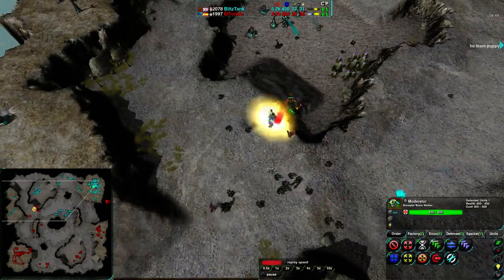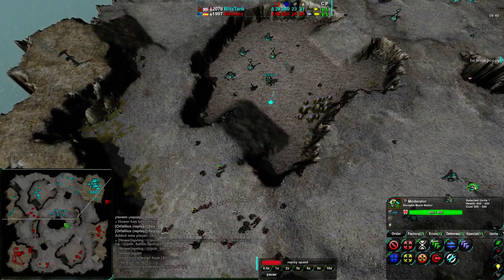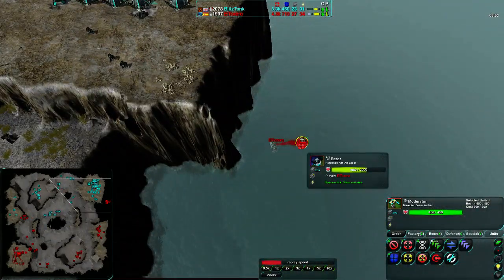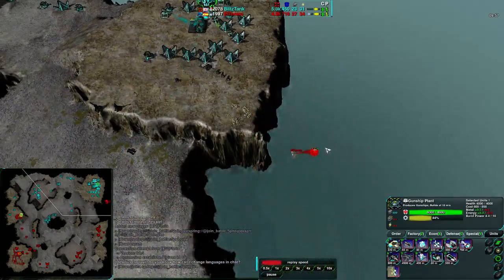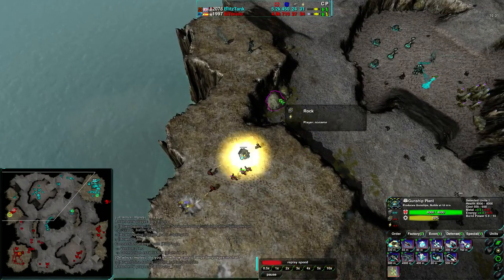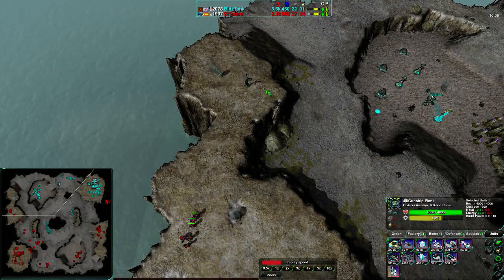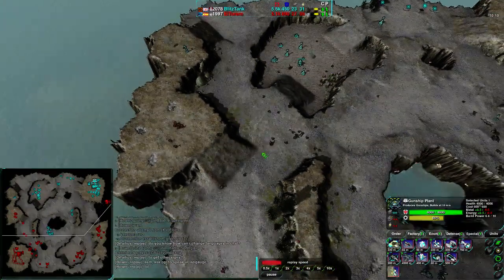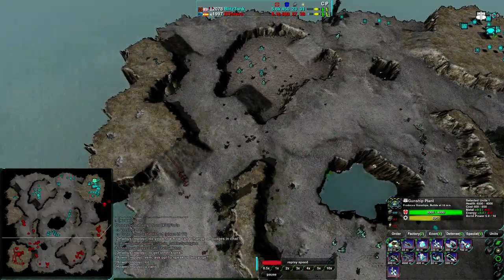El Torero is doing a really good job harassing — he's broken the entire center of the map from Drone, so the center is pretty open. Rays are coming up on the side just in case there's an air switch. There's a gunship switch — these gunships are careless; they're getting hit by a Razor in the water. That is just cruel use of the water. El Torero continuing to harass around the map. He doesn't know about this radar, and probably should get rid of it — it's a free kill and will blind Drone on the west side.